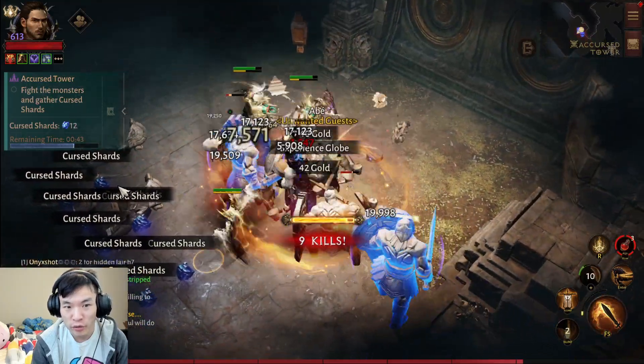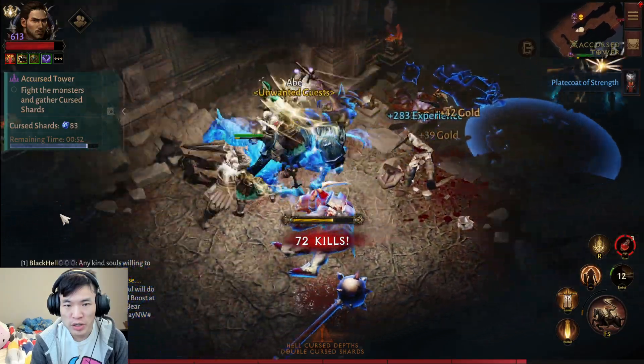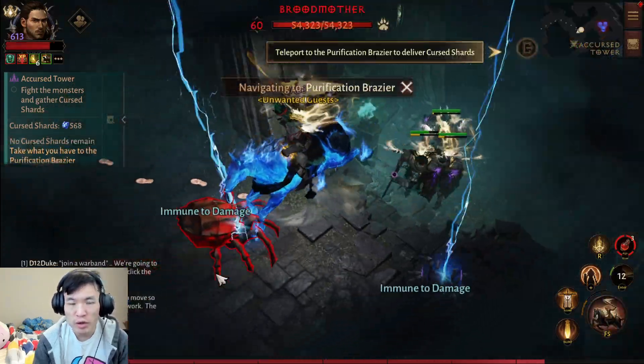You gotta do it fast because you only have 44 seconds remaining to get as many shards as possible. Take a speed build, guys, because we're going to be running a lot.